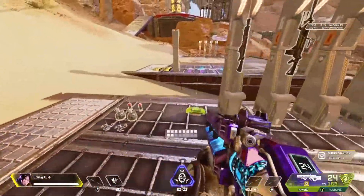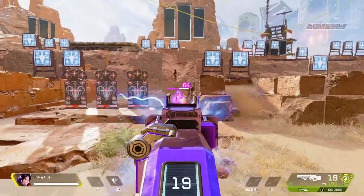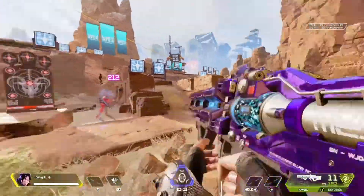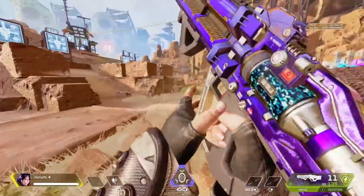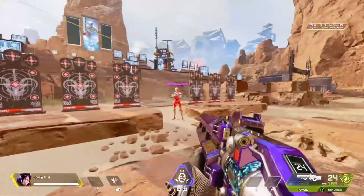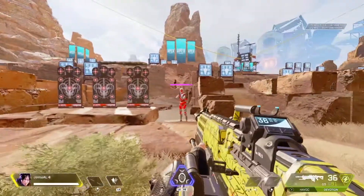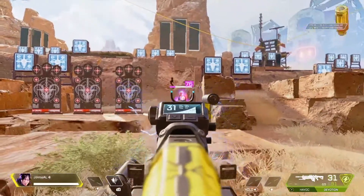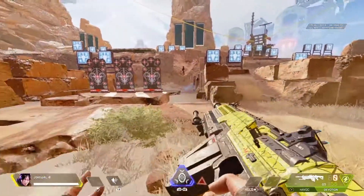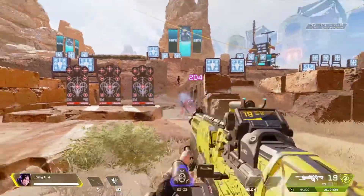Now for both the Devotion and Havoc without the turbocharger. With the Havoc it's the same situation — there's a bit of a charge-up and warm-up, and in a fight you need to wait at least two seconds for it to fully charge up before aiming down sights. Just aim down the sights, push down a little bit, and as you can see it stays completely still. For the Devotion without the turbocharger, there's no boot-up or charge-up — it fires straight from the get go, but the rate of fire increases dramatically toward the middle of the magazine. Just push down and as you can see it shoots really really straight.